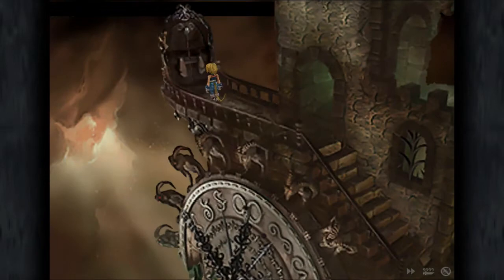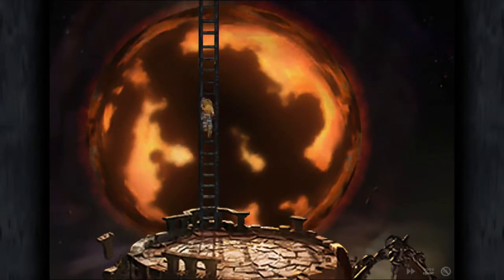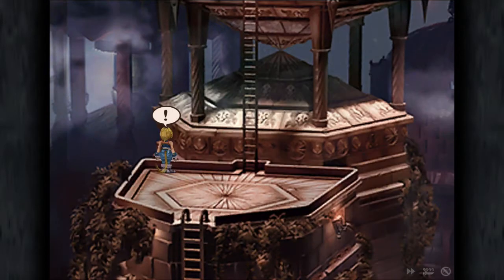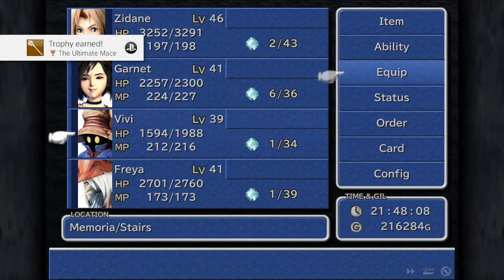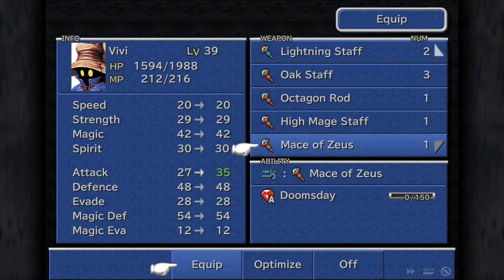That's a save point. Going up the ladder and obtaining the final item: the Mace of Zeus, which is the ultimate rod for Vivi. Let's have a look at that — it teaches Doomsday to Vivi. That's very, very good.